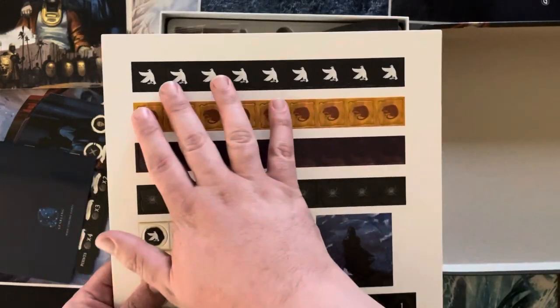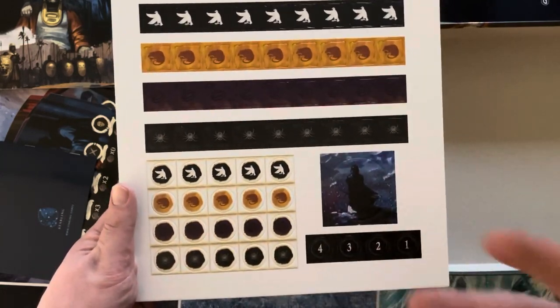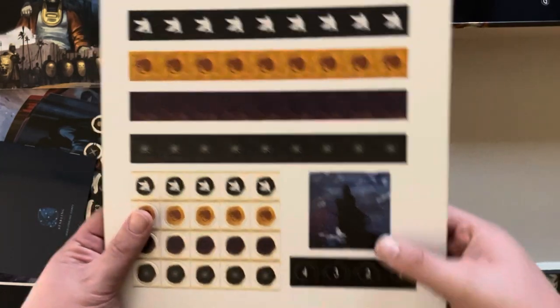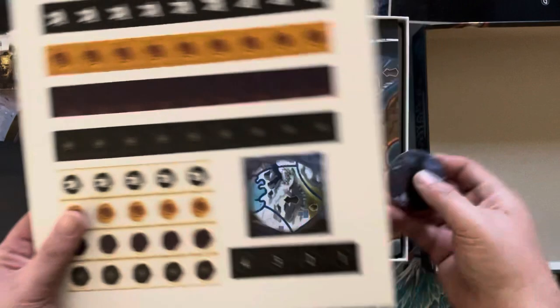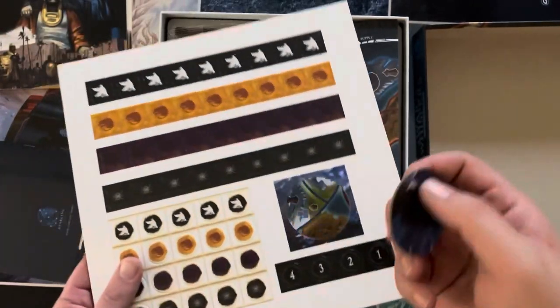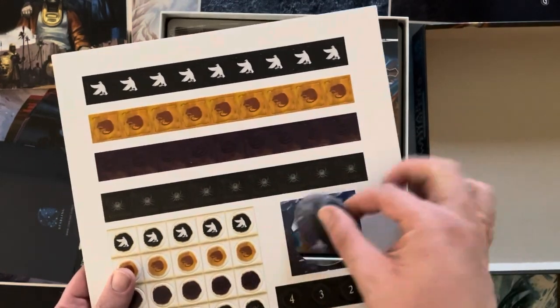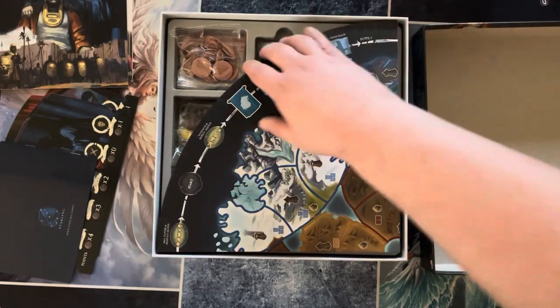We have different markers for the groups that are in the game. The cardboard is really sturdy too, and really easy to punch out — because some of these can be the biggest pain trying to punch them out. But this is real sturdy cardboard. Thank you for quality cardboard, greatly appreciated.